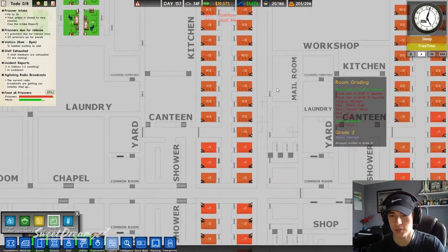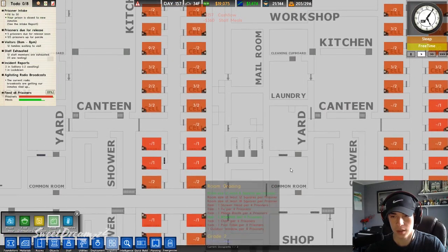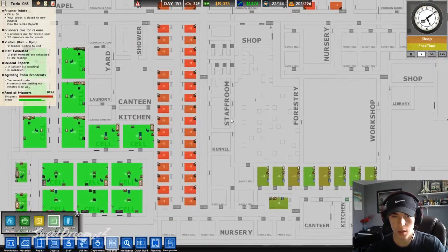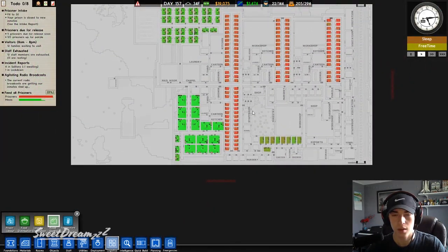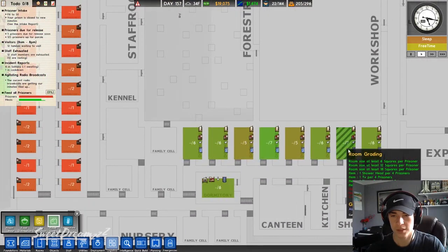These normal cells are 2. And the dormitories are 1 — except some are 2. I think maybe because they don't have someone else in the room with them. These are pretty good.